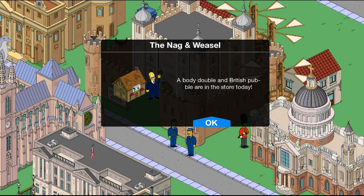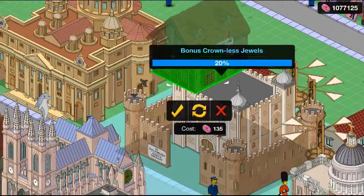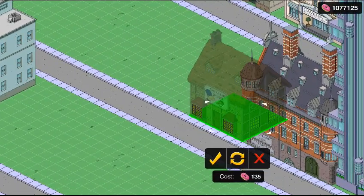So, a body double and British pub layout in the store today. Okay, so he can help out with the heists too, apparently. He has 135 donuts — still a bit pricey but not that much. We're going to place him in this little Scottish Yard.